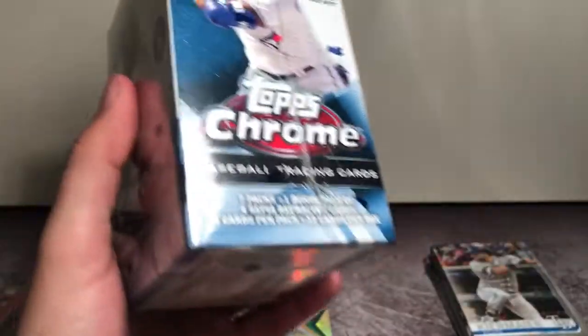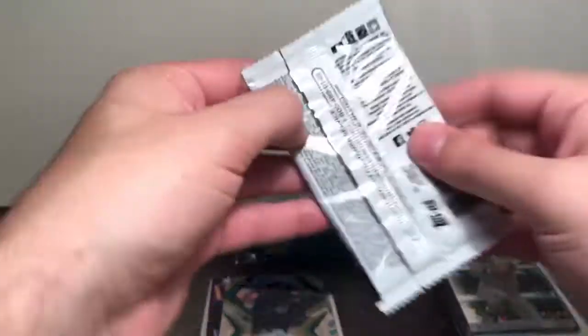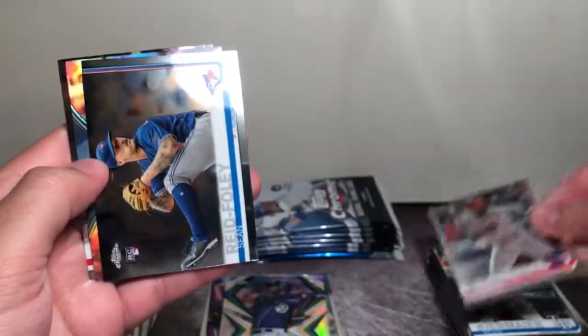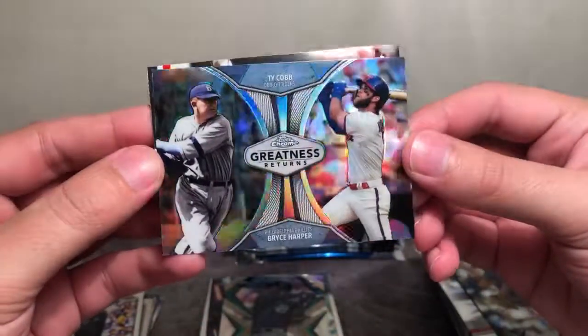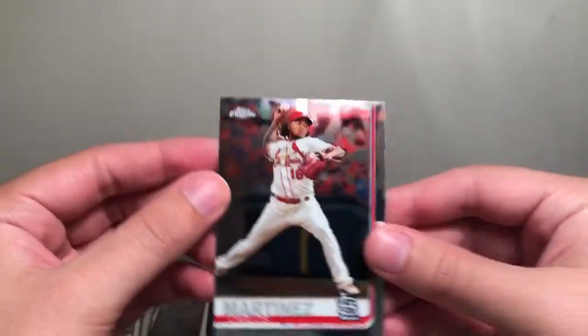On to blaster number two. Let's hope the regular packs yield a little more for us here. I've gathered from watching other YouTubers that this product is definitely tough this year — they've made a lot of it and the hits are few and far between. But still a really fun product, so had to get my hands on some. First pack: Andrew McCutchen, Sean Reid-Foley rookie, one of these Greatness Returns inserts — Ty Cobb and Bryce Harper, pretty cool — and a Carlos Martinez.